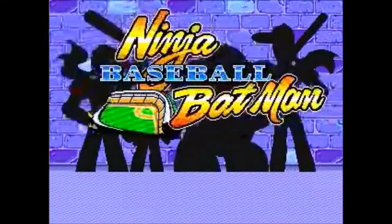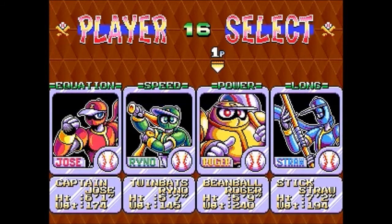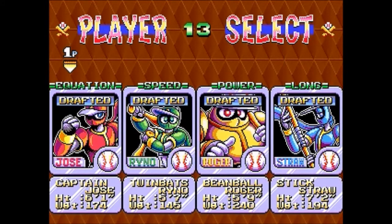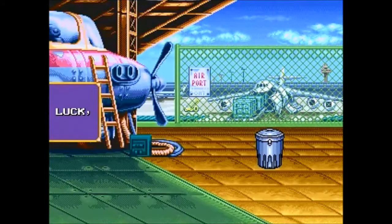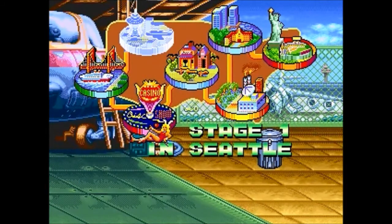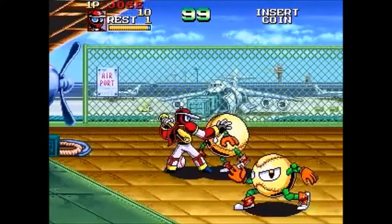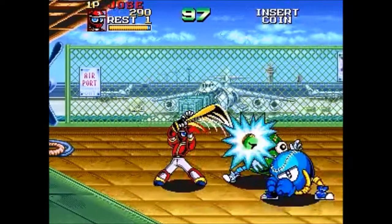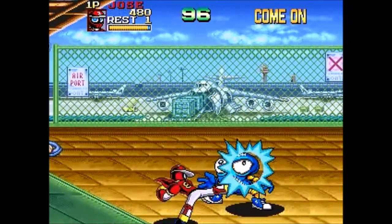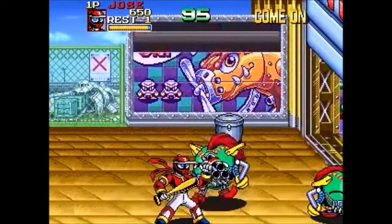Here you jump in a car and you can slam into the enemies for a short time before the car explodes. You get to experience that a few times in the game. We'll start with Jose Twin Bats. This game is so strange. The first level takes place in Seattle, home of the Mariners. There will be a lot of enemies that can damage you from afar, so don't allow too much space between you and them.